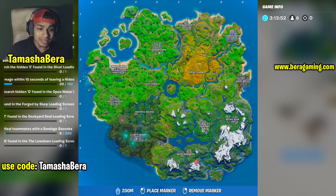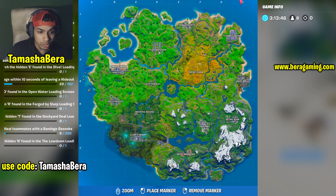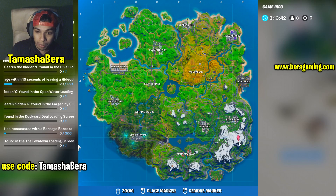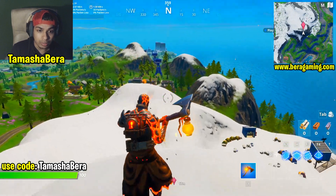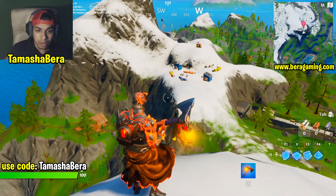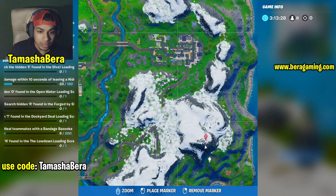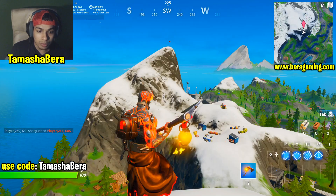So we are on Mount H7, as you guys can see. These are the coordinates — this is the H column right over here, and this is seven. If you look from the top, seven from the bottom, this will be the exact peak we are standing on right now. This is the H7 peak — super simple and easy guys.